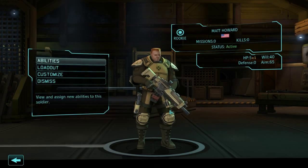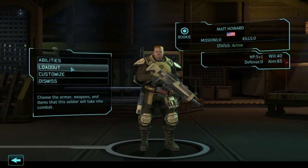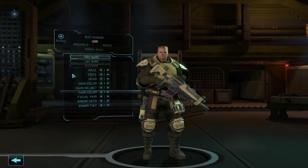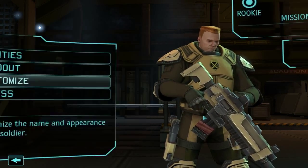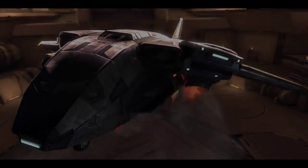So let's just quickly go on him and we can check their abilities from here. We can check their loadout, which we're going to change to a medikit. We could also customise this character if we wanted to — different skins and change his name — but we're not going to waste time with that. We're ready to launch the mission and head off to the USA.